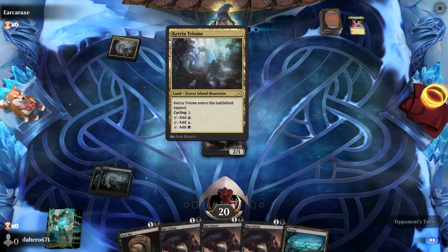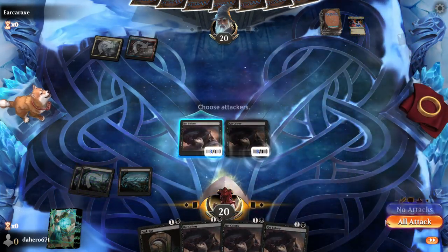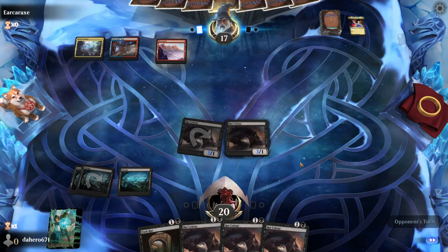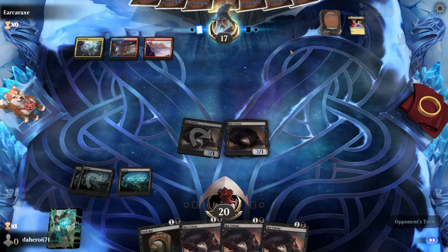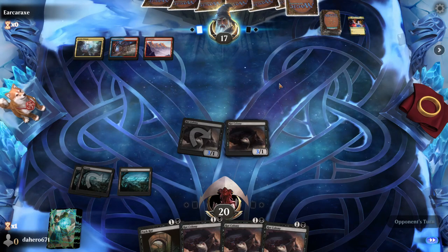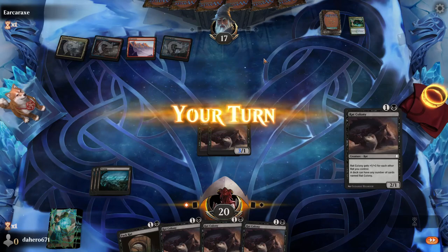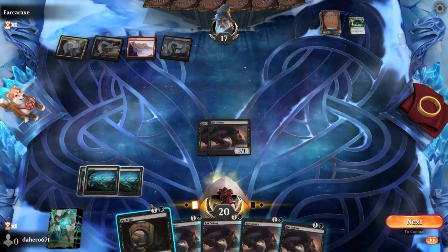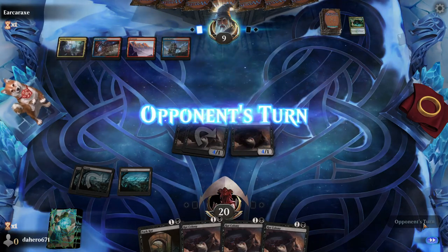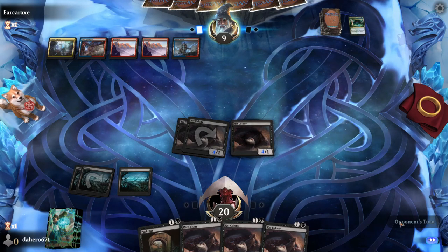It looks like we're playing against Temur — actually five colors. So we're going to cast that. Rat Colony, why not? We're going to hit for three. It still depends what the opponent has — unless he has some sort of deal-one-damage-to-each-creature effect, or a whole bunch of lightning bolts killing this. Depending on Growth Spiral — are we playing against Field of the Dead with Primeval Titan? Let's just do this. Colony comes in, I'm going to deal eight damage to the opponent. If he doesn't do anything next turn, we actually win the game.